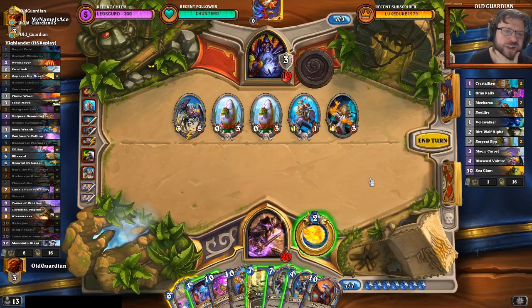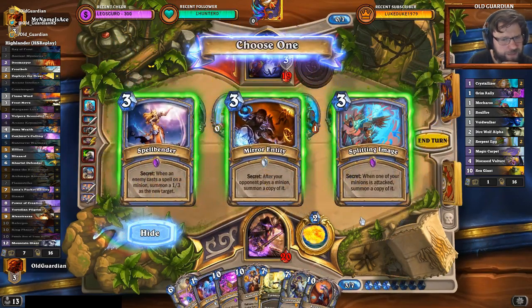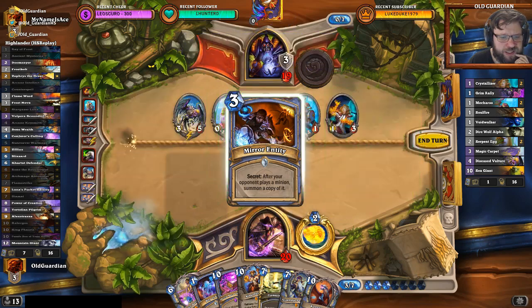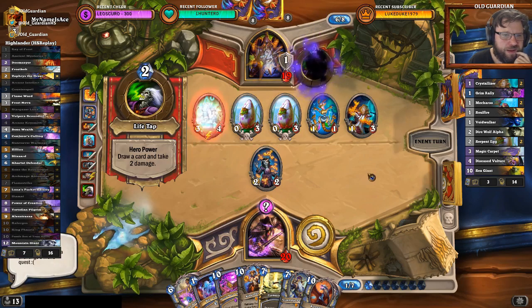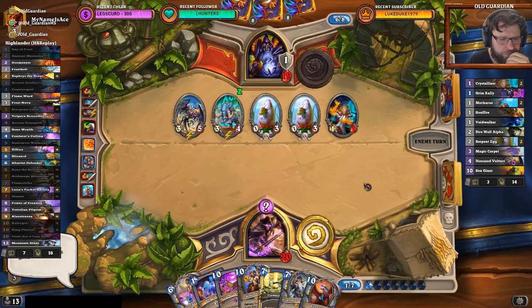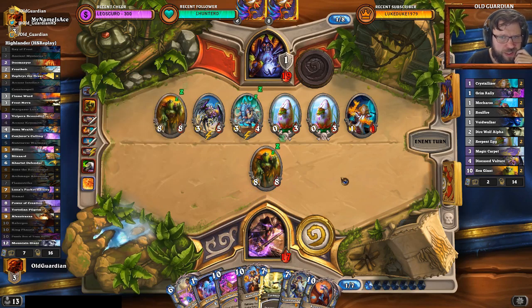I could play Key Smith, but if I can't find the Flame Ward, then that gets tricky too. If I play Reno, it's unlikely to do anything useful here — I think it needs to be the Key Smith. I can't find the tools though — that's tough. Summoning a copy of the Key Smith isn't that great. I think it has to be the Mirror Entity here. I'm not a huge fan, but I think that's what it has to be. I could have pinged the Vulture — that was an option.